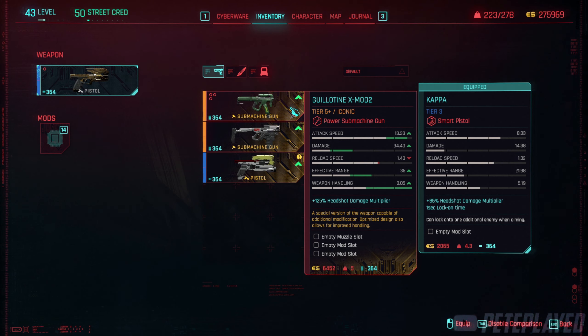Now let's take a look at its stats. It has 2 mod slots, an empty muzzle slot, and 125% headshot damage multiplier applies. All in all, no real unique effect like the other guns, but it does have 2 mod slots which is pretty cool, and bullets can ricochet off surfaces.